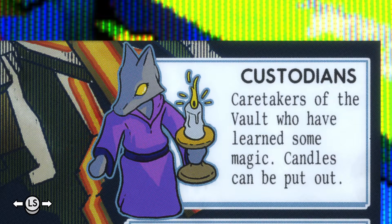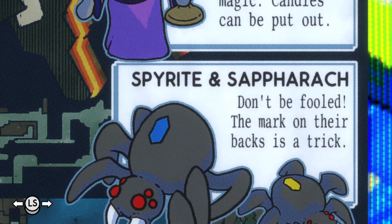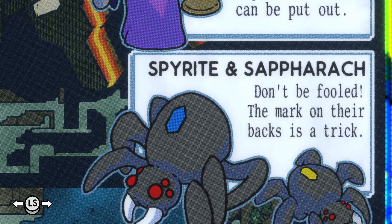Custodians — caretakers of the world who have learned some magic. Candles can be put out. Sparrite and Sepherak — don't be fooled, the mark on their back. The mark is the trick. The mark on their backs is a trick — what trick?